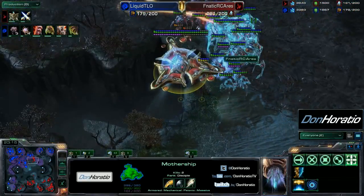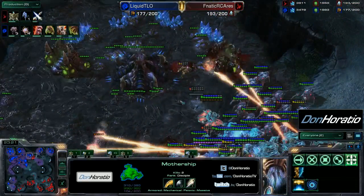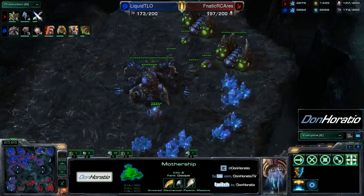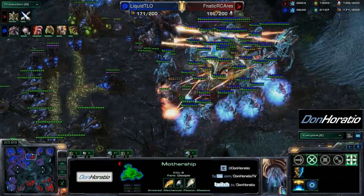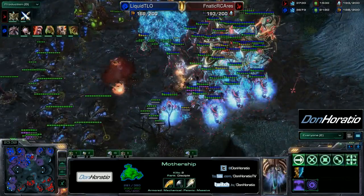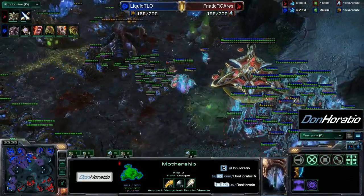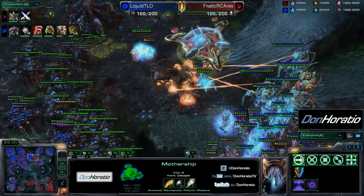He does have enough energy for another vortex if he so desires. He moves again on this base — we'll see if he can take it down before TLO gets into position. The base isn't entirely critical as TLO has a fifth and sixth location to mine from. More fungals going down and broodlords fight again. The broodlords do force the army off and the fourth base stays alive actually. The war prism continues to be fungaled.